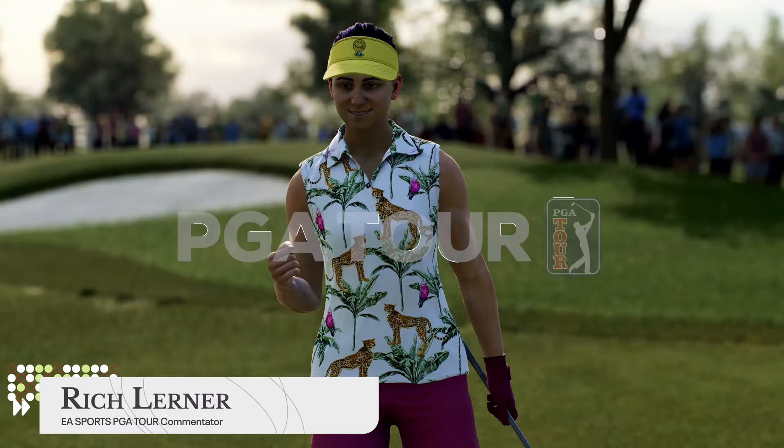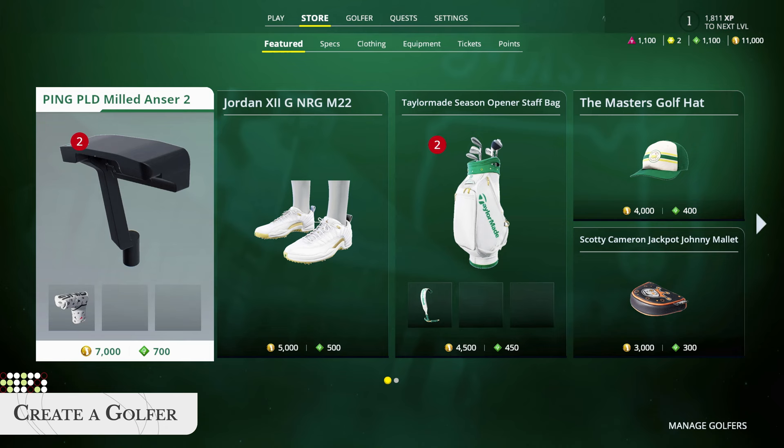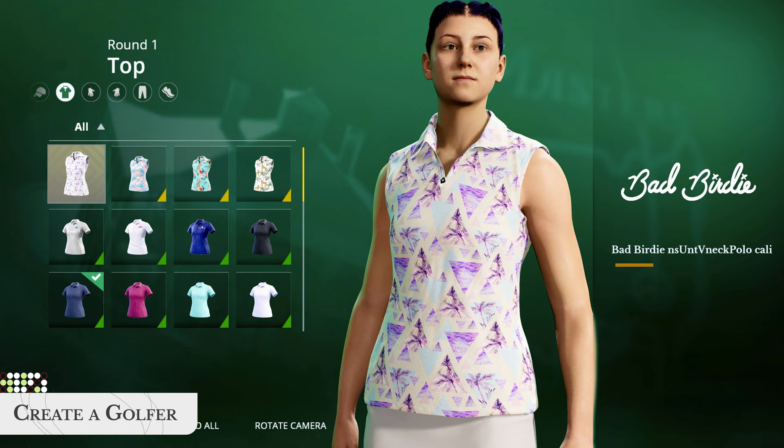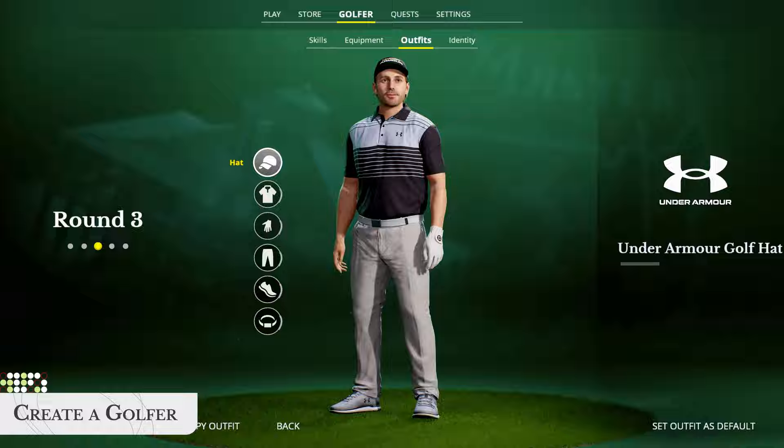In EA Sports PGA Tour career mode, you can play out your dreams of becoming a major champion. To begin your career, create and customize a golfer. Choose a swing animation, swing tempo, preferred shot shape, and ball trajectory. Then equip your golfer with clothing and accessories and rock a new fit for each round.